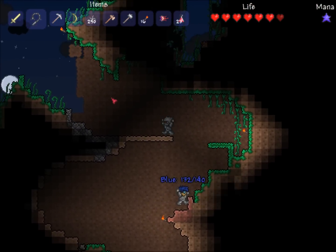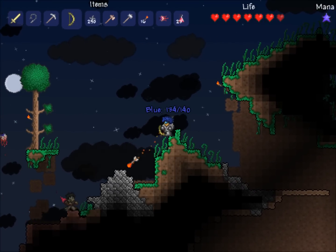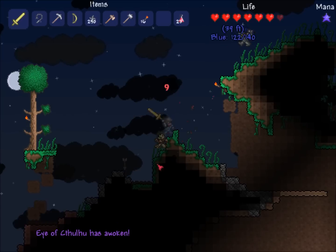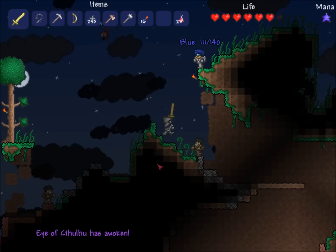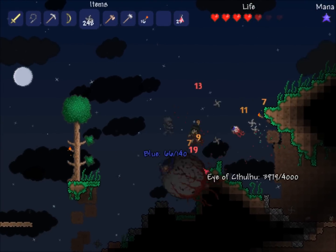Let's do this stuff together. Is this a good spot? Let's do it. You can hear by the roar that something bad is coming. Switching to my shurikens — here it comes! We just summoned a giant eyeball.